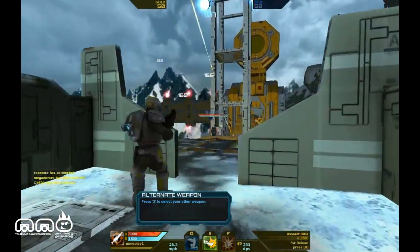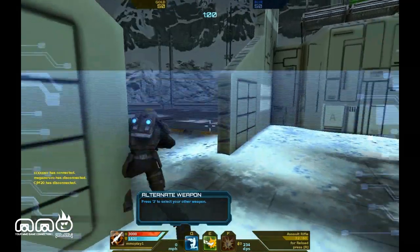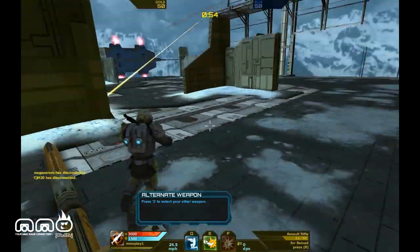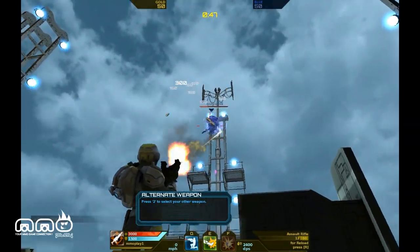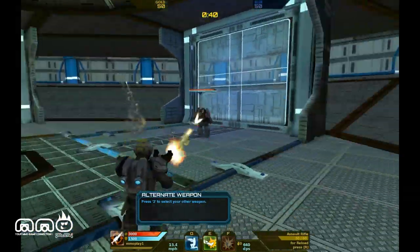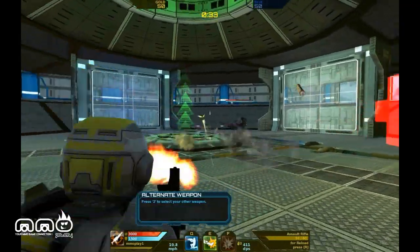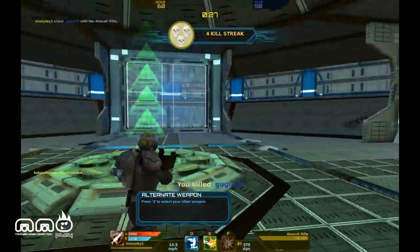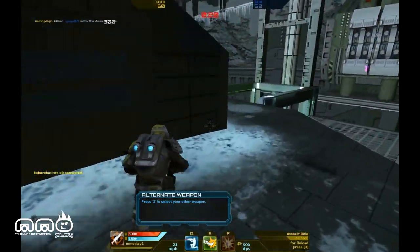I think they have some sort of ranking system, because after this match I ended up getting paired against people that were far better. In a second match everyone was dodging really well. A lot of people had different classes — I'm not sure if it's a developer or if players have purchased new class packs. The melee class just lit me up, but that's probably an assassin-style character versus my ranged class, which happens in most games and is perfectly acceptable.